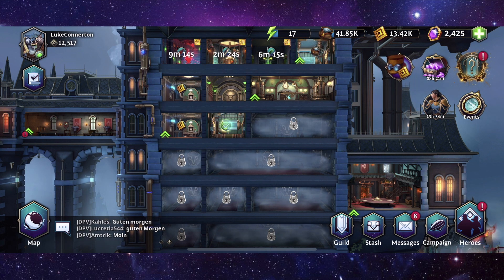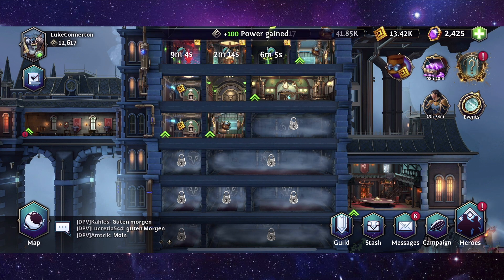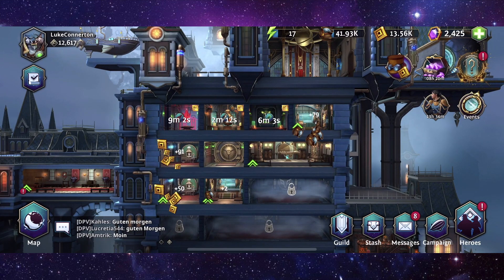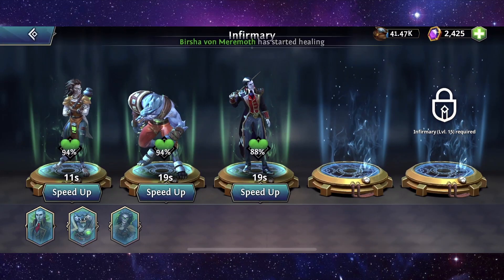So what happened in the last episode — if you didn't already see it go and check it out — but what we did is we ended on doing an upgrade to the new Moondust Factory, which as you can see we've just completed. And what we are doing now is we are working on getting our throne room to level 10, that is the goal right now.